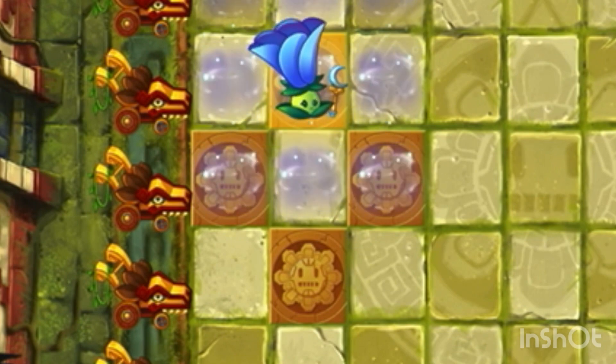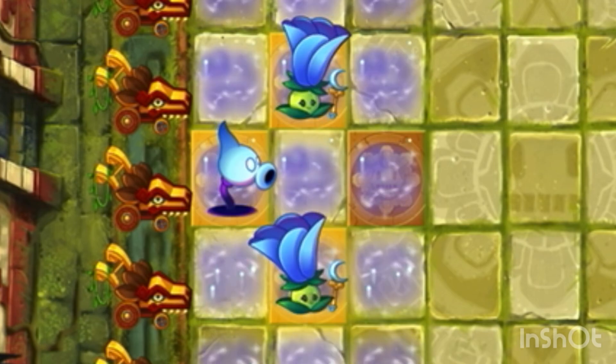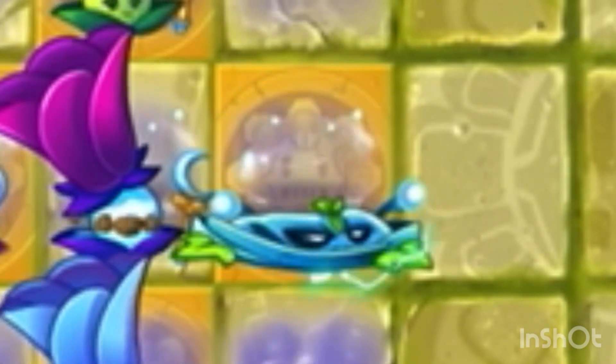So starting out, I'm just going to throw plants down on the sun tiles because it's free sun, why not? And with that, I've completed the Square of Power! And of course, I'm using Power Vine again because I just have to. It's become an icon on my channel.